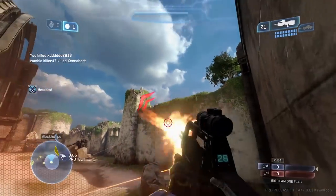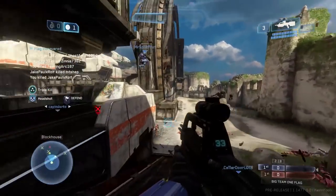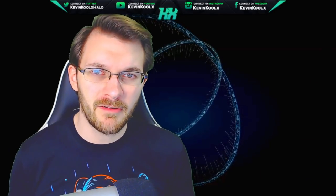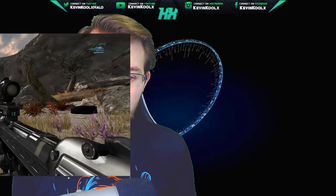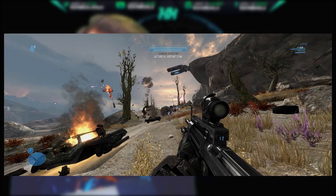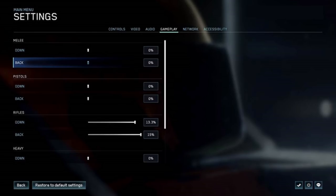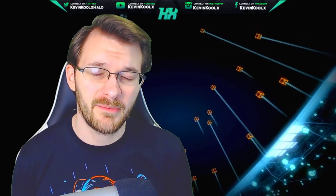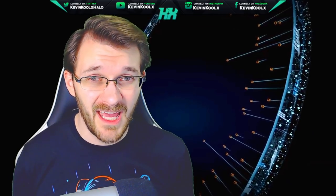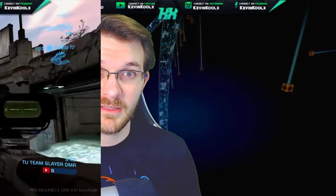The first one on this list is the view model adjustment for all games. This is something that has been requested basically since December of 2019, and it's still not in the game. You can see the side-by-side comparison here of normal weapon placement and then the view model adjustments. Initially, they had mock-ups as a slider kind of thing, from about zero to 15% difference. This would be a great option to give players much more customization. And 343 has been working on this, but it just seems to have a lot of bugs and issues tied to it.